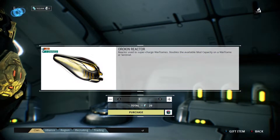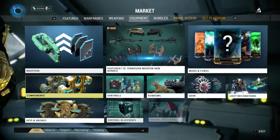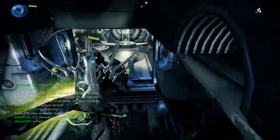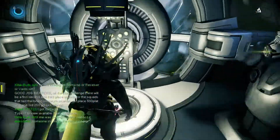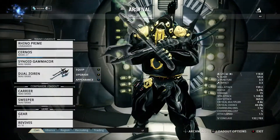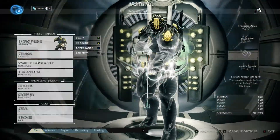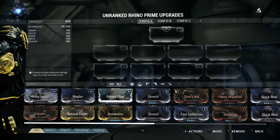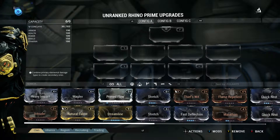I need one of these for my new Warframe. Because it's a Prime version I'm going to be keeping it, so I don't mind using the 20 Platinum. You head back down to your Armory — the one right at the end of the ship — and you go up to your Warframe or weapon, whichever you've decided to upgrade.